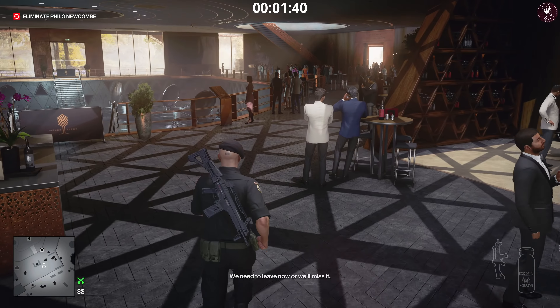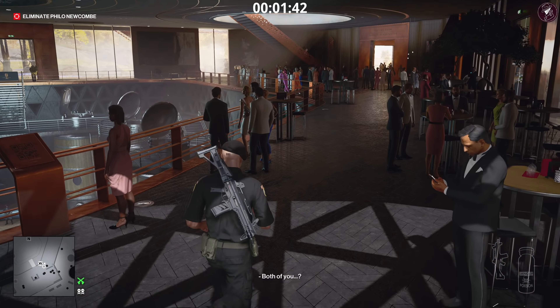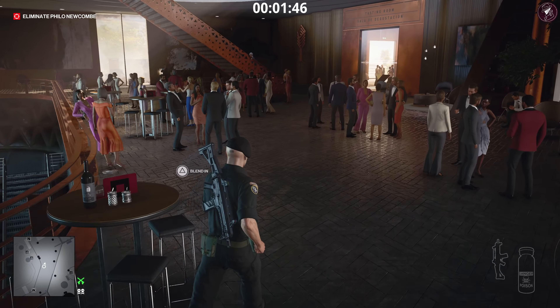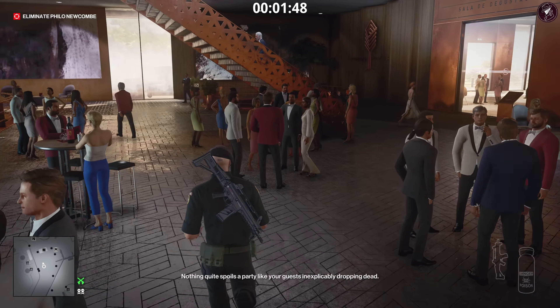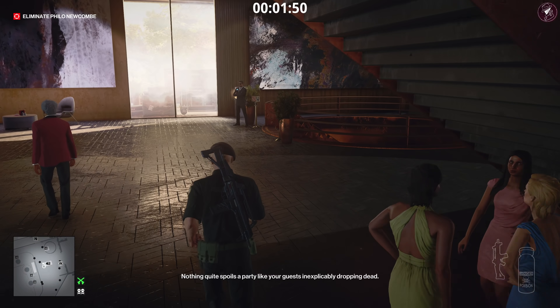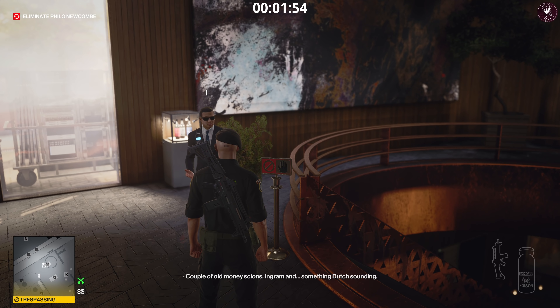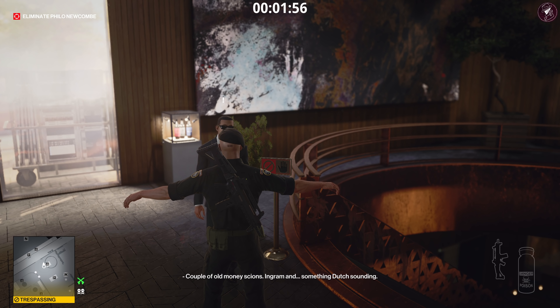Now head down to the cinema area. To get down there we need to get through a frisk zone — I'm not sure why, given we've got a huge assault rifle on our back, but we have to get through it otherwise the guard gets aggravated.